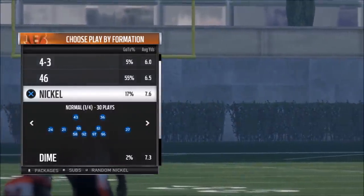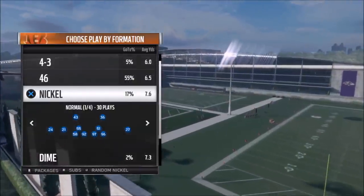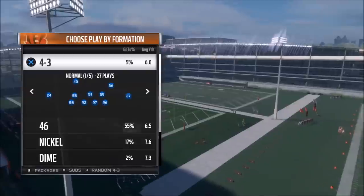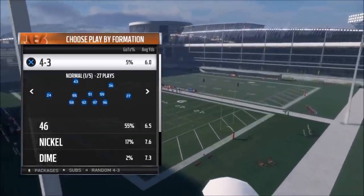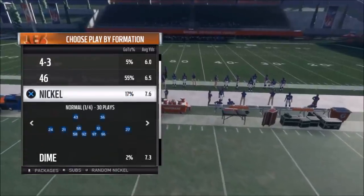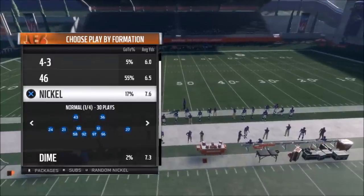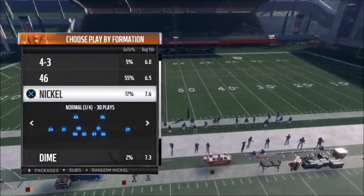As always, I got some defensive plays for you today out of the Bengals playbook. This playbook has got to be the best defensive playbook in the game. I made an entire ebook series out of it and an entire breakdown video — it's just got the most plays I like, whether it's the 4-3 under, the 4-6 normal, a lot of things out of the nickel package, the dime package. This is to me the best playbook by far.